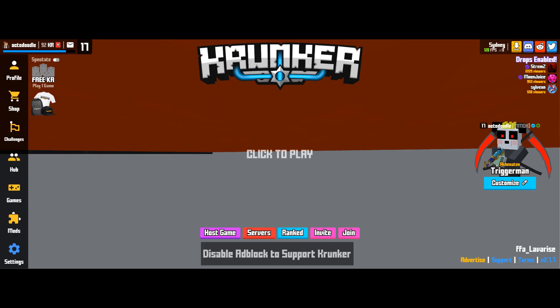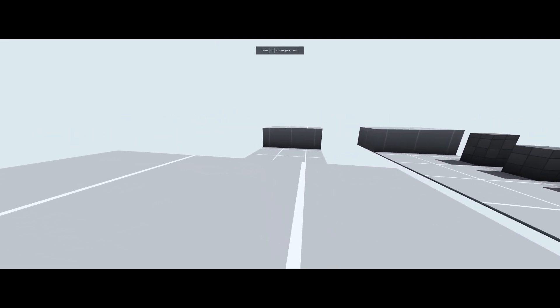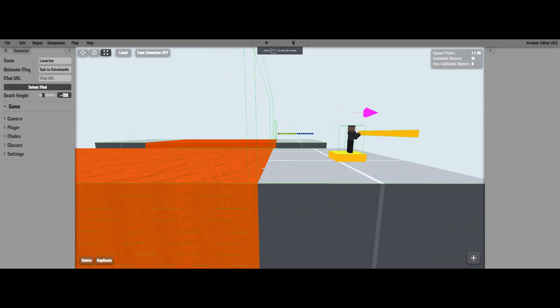Set the health on each of them to 5000. When we spawn in, all the lava should disappear — let's give it a shot. All the lava's gone, just like we wanted.